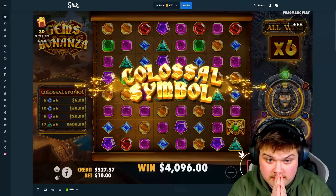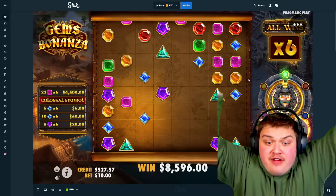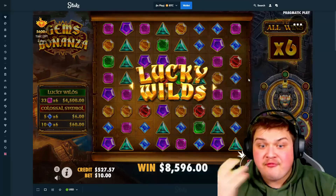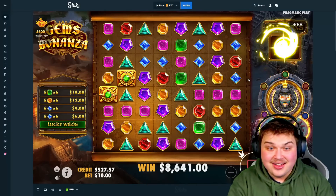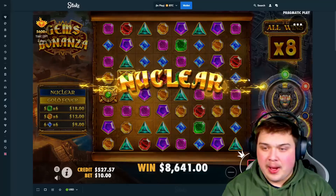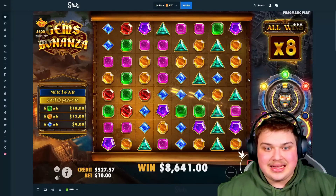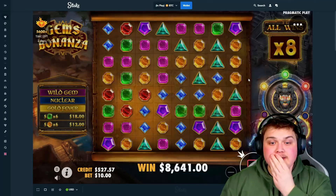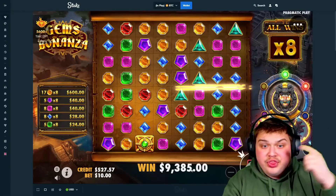Come on, big colossal — oh! Another 5x5! What?! Another 5x5, and we got the next stage! What is going on?! Two 5x5s in one bonus buy and we got level 4 — 8x stage! Oh my god, and it keeps going crazy — it's gonna be a 1000x win!